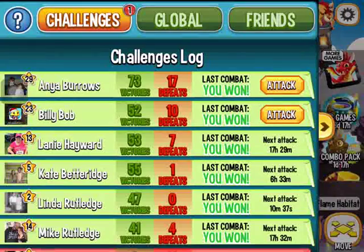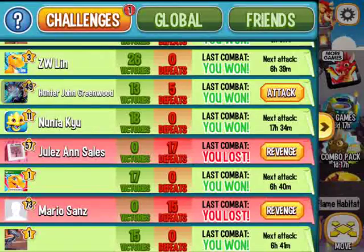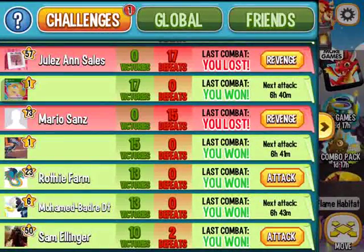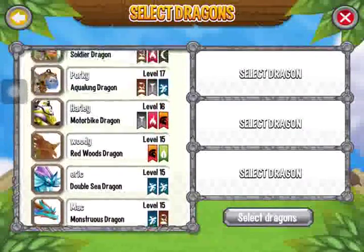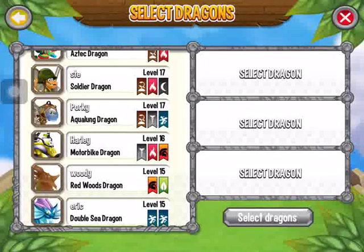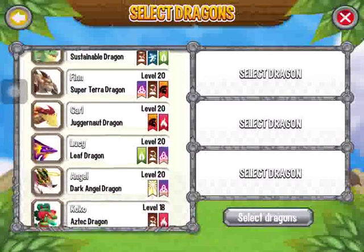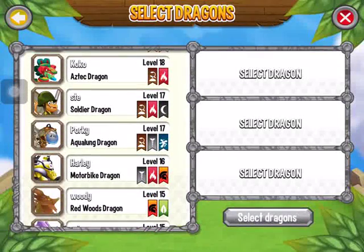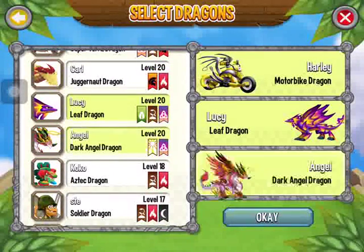Let's see where we are. Too high. Level 23 — let's try it. Look how high up he is now as far as dragons go. Harley is right up there. He's my highest at level 16, and I reckon when he gets to 20 he's going to give these guys a run for the money. I'm going to put my leaf dragon and my angel dragon in. Let's go.